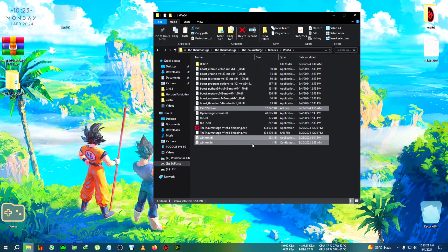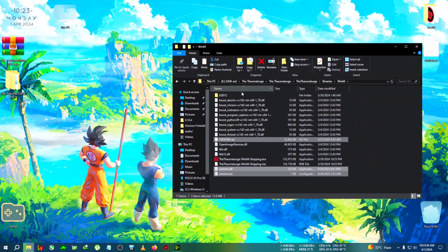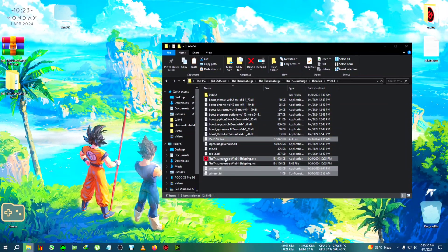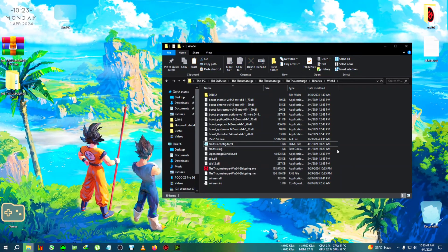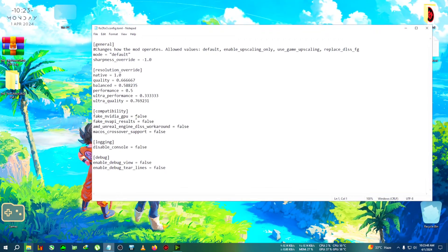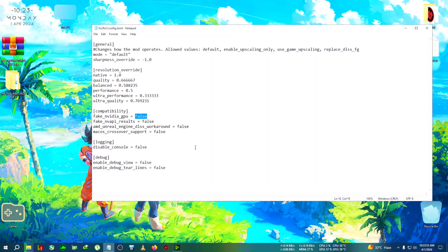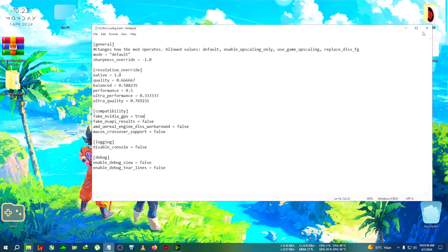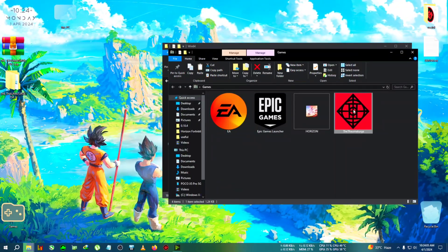Go to Thaumaturge, then Binaries, then Win64, where the Win64Shipping executable is located, and paste the files there. If you are an AMD GPU user, you'll need to enable the fake Nvidia GPU option. Open the game, close the CMD window, and you'll see the FSR2/FSR3 config file appear. Right-click it, go to Edit, and in Notepad find the fake Nvidia GPU option — delete 'false' and type 'true'. Then click File and Save.